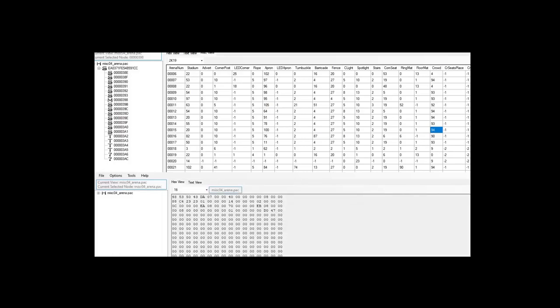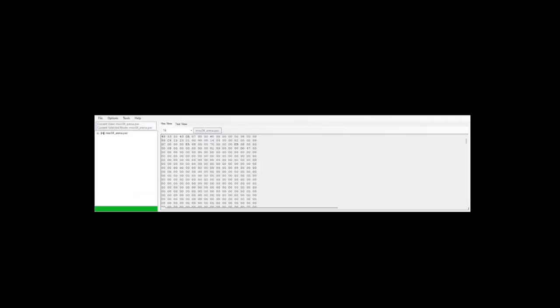Now we're going to hit save changes. I'm going to bring up the split screen here. Let's go back to arena 15. I want to check to make sure everything is there. There's probably going to be something missing though — I will say that. So what we're going to do is go to the right folder.